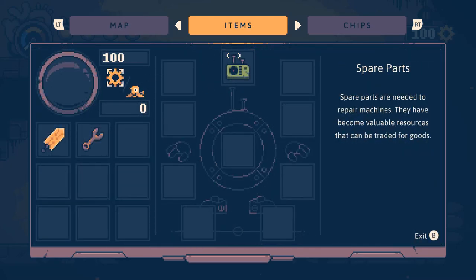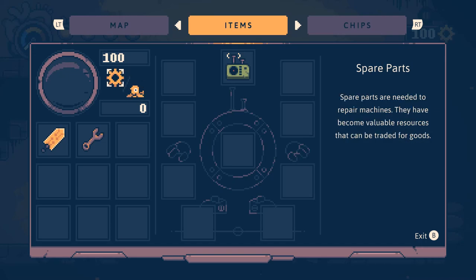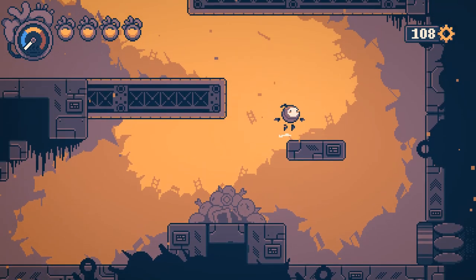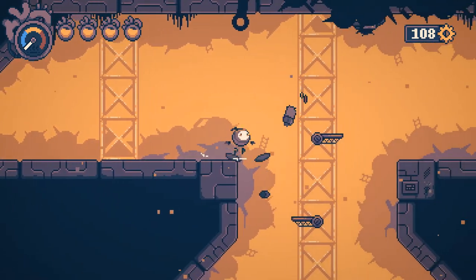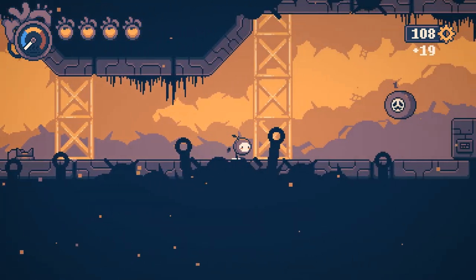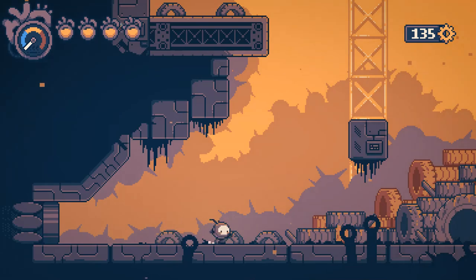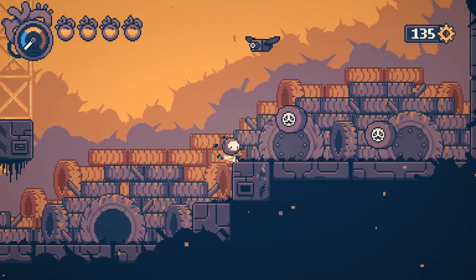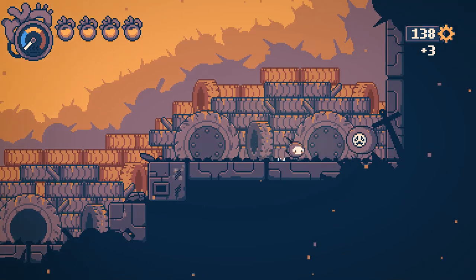Hold RB. I mean, I don't need to heal. Does that cost me anything? I guess it must have eventually cost me some currency - scraps, I guess. Spare parts. Spare parts are needed to repair machines - they've become valuable resources that can be traded for goods. Spare parts that store spare parts.